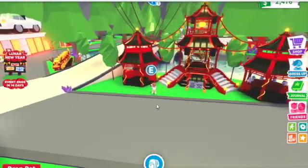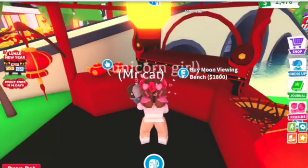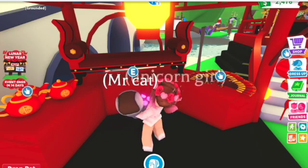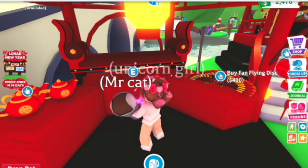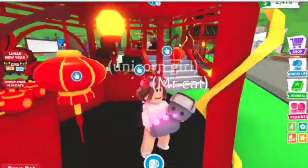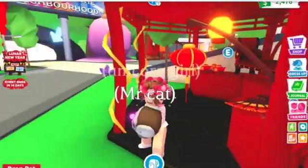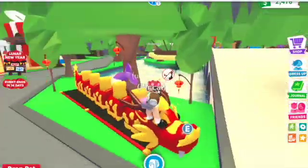Oh my gosh, the detail they put into this! Okay, let's check it out. There's this bench — what does it do though? Never mind, better not ask that question. Okay, so there's a fan, flying disc, and a Lunar New Year teapot leash — oh my gosh, that's good! You can buy the lanterns. I think this is a sticker you can hold up. Also look at this cool thing!